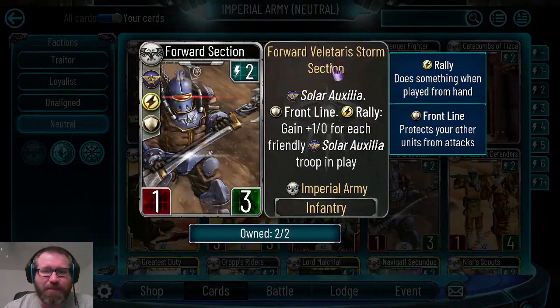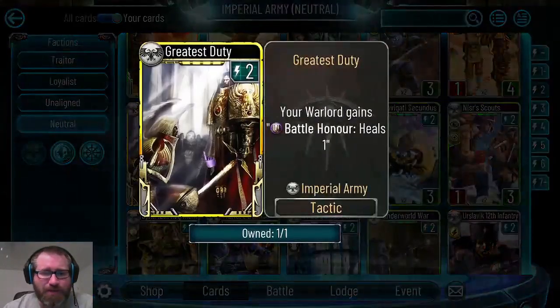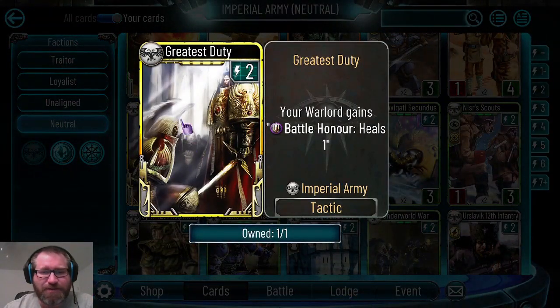Forward Section is one such example - they are solar auxilia, frontline one-three, and for a rally they need plus one attack for each other friendly solar auxilia in play. We also got Greatest Duty, released through an event reward - your warlord gains battle honor and heals one. This isn't bad especially on mono warlords.